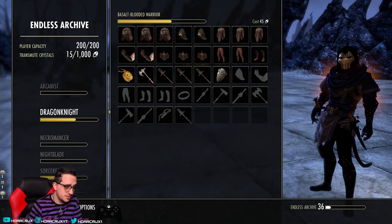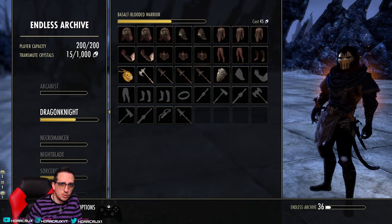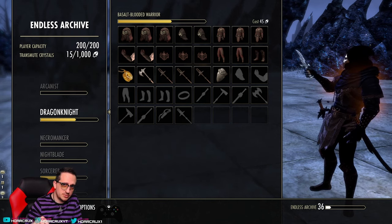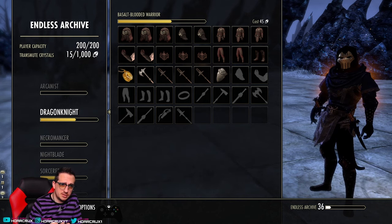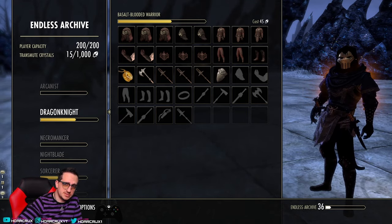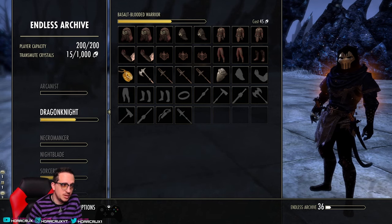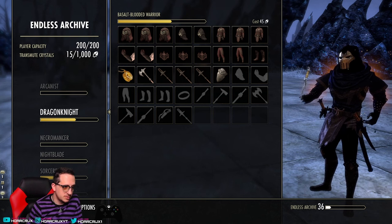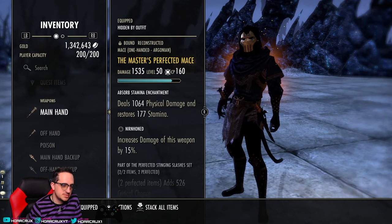The cons outweigh the pros though. The Basalt-Blooded Warrior set is farmed from Endless Archive. The best method I found is to just run Arc One over and over — you're guaranteed a set piece. Or push to Arc Two, kill the invader, and get another guaranteed piece. By the time you reset your hourglass you'll have enough points for a fourth piece — so about four pieces in roughly half an hour. The downside: it comes in light, medium, and heavy armor with varying traits, so filling your sticker book will take a while. And compared to Daedric Trickery, which you can just craft, that's a notable disadvantage.